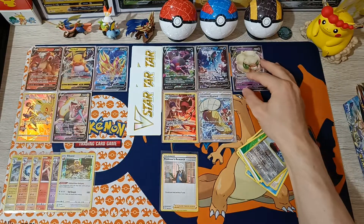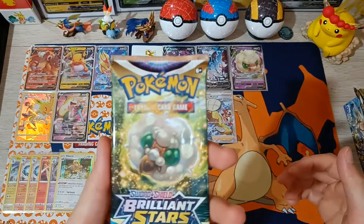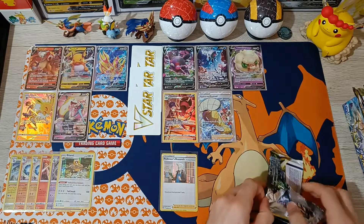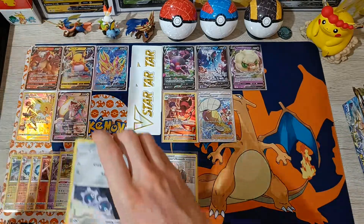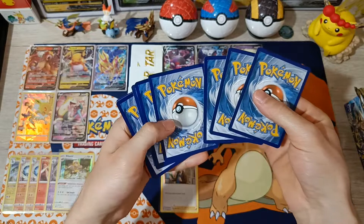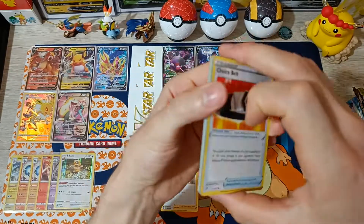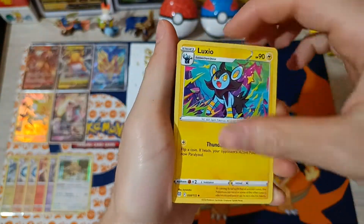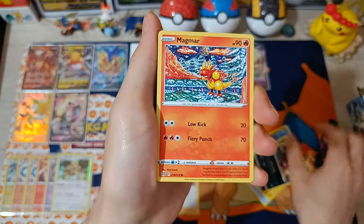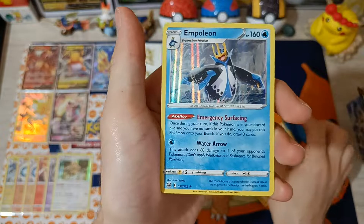Filling up the binder one card at a time! Speaking of Whimsicott, we got a Whimsicott artwork — pack number 9. Cards: Choice Belt, Luxio, Gloria, Clink, Spiritomb, Axio, Impidimp, Magmar, Energy, Reverse Weavile, and it's a Holographic!